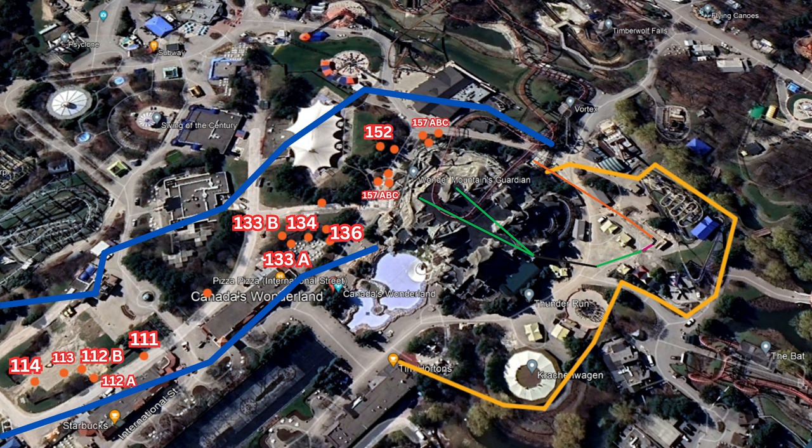I do think that this is going to be a heavily storytelling-based ride. Based off of the footing map, it's going to be a really long ride. I think there's a reason they went with Premier as the final product — they're a little cheaper on the budget. And if you're going to build a heavily story-based ride and a long ride with two main launches, you're going to want to cut the cost somewhere. If you built Mack, Vekoma, or B&M, it would have cost a pretty penny.